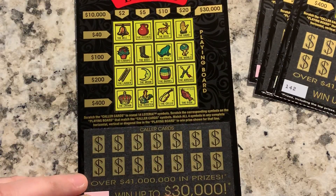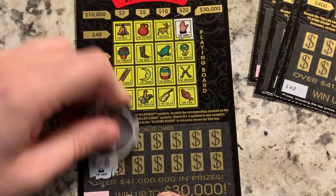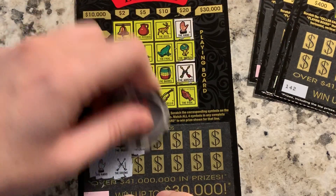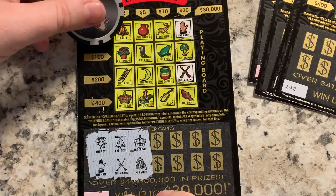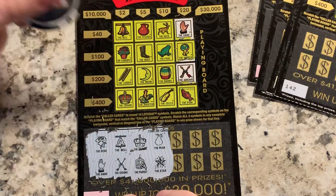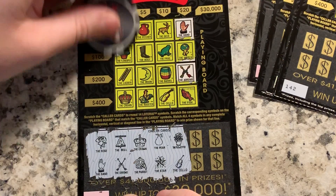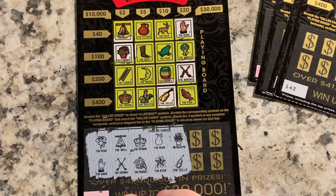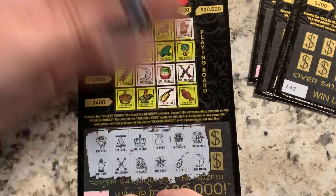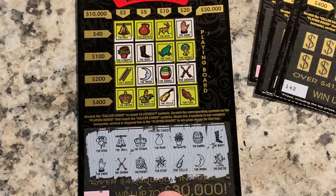Ticket 141: rose and hand — no rose. Bell and arrows. Crown and parrot — rooster, no parrot. Pear and star — no pear, no star. Flower pot and cello. Barrel and moon — there's the barrel, there's the moon. Boot and cactus — the boot, no cactus. Slim pickings on that one.